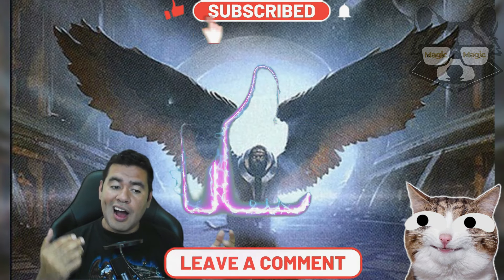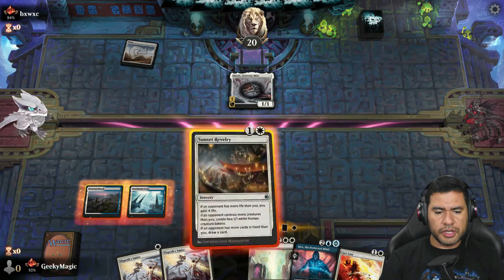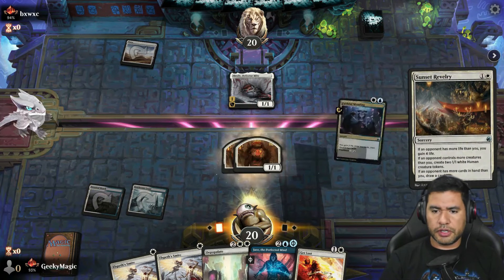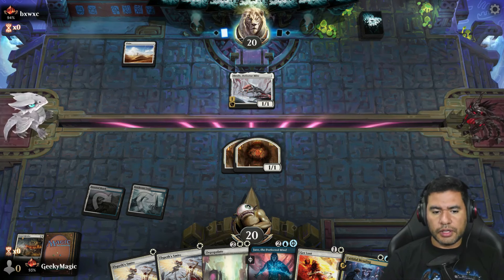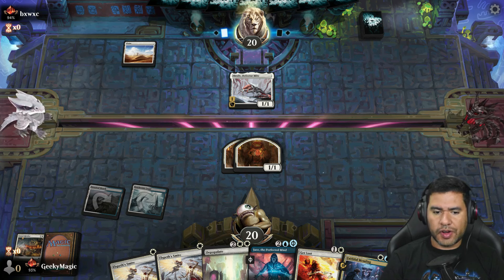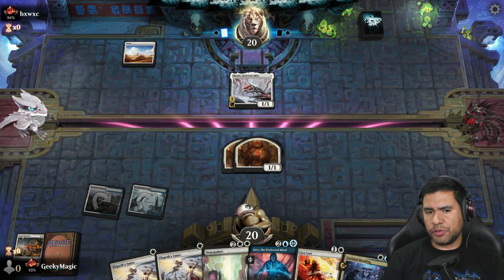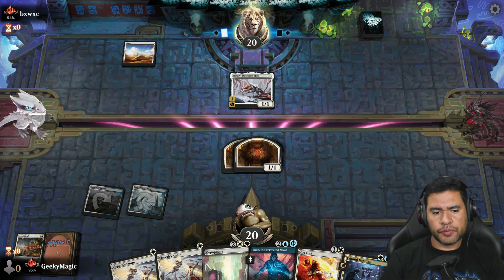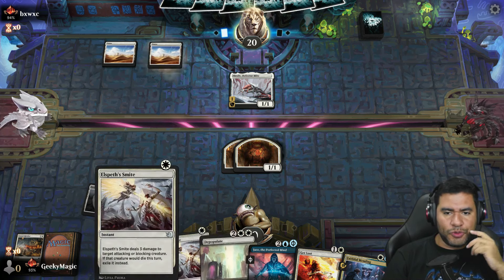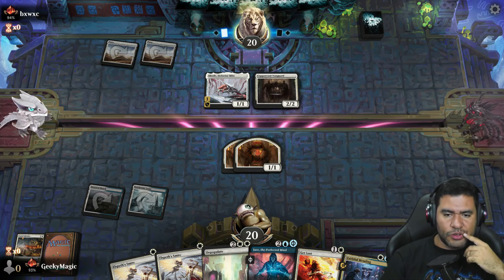Okay, cards in hand, let's have some fun! We already have one discard outlet and we have mass removal in case it's going for aggro like mono white. We also have some individual removal in case we need it, and yeah, it seems like it's going to be mono white.